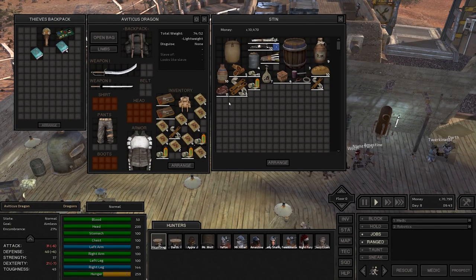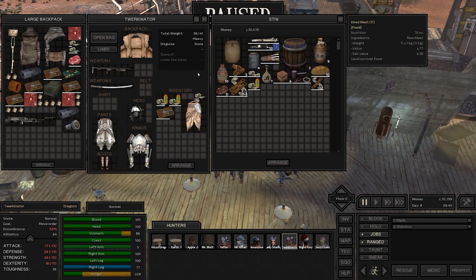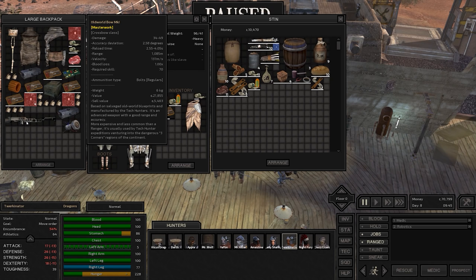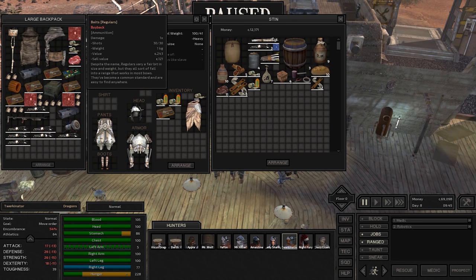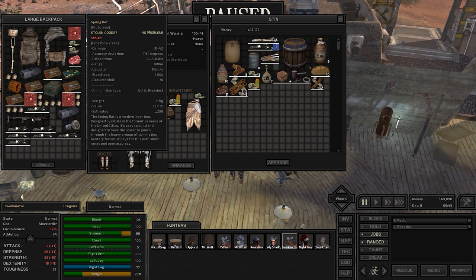We'll stop by the bar real quick at the way station and sell some stuff. We can get some arrows too. I want to get Torkinator a masterwork old bow — this takes regulars. So we're going to give Torkinator some regular bolts. Let's buy a bunch of those. That way Torkinator can actually fire and do some crossbow work. I'll get rid of the spring bat and the CPU unit to free up some more inventory space. We're up to 79k now.